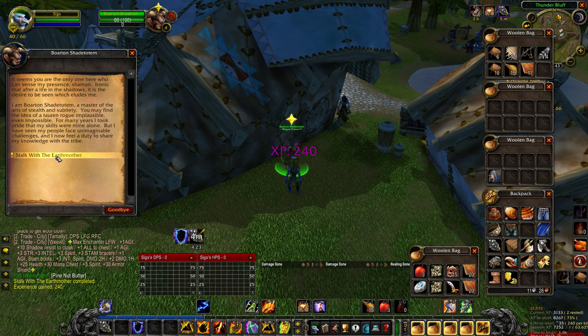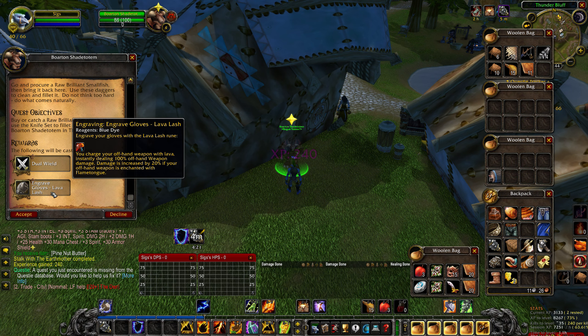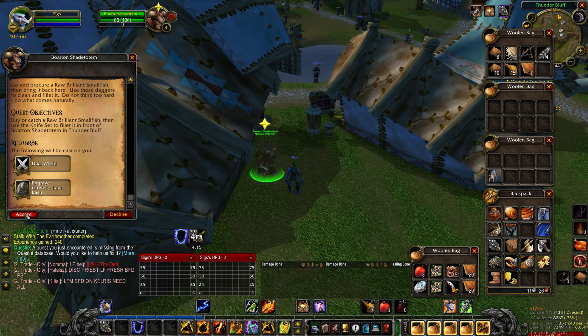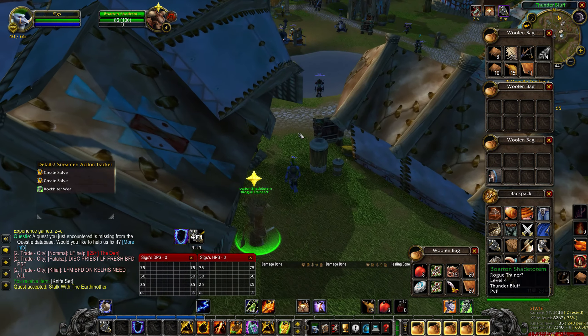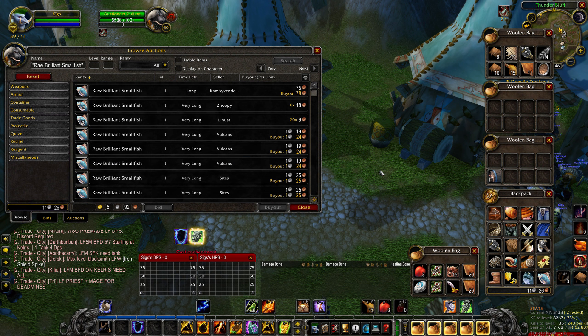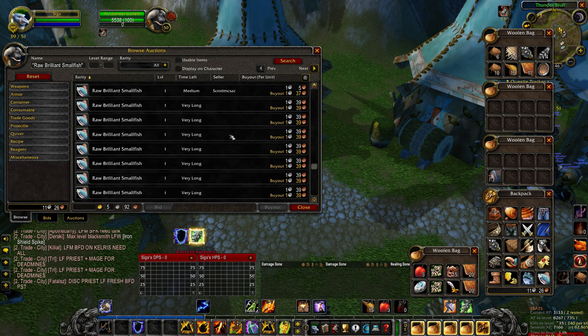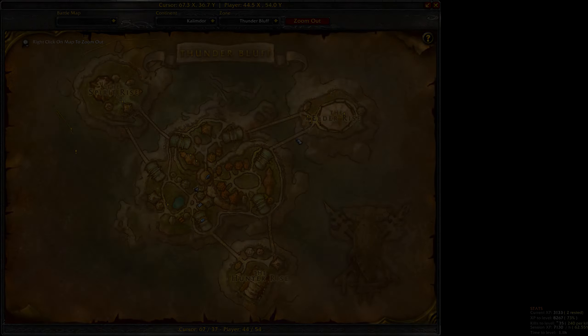Borten will now offer a third and final quest in order to learn your Dual Wield and Lava Lash Rune. Accept the quest and next you will need to find a Raw Brilliant Small Fish. You can simply purchase one from the Auction House, or you can obtain one by following these simple steps.